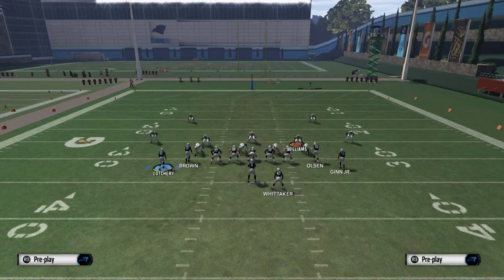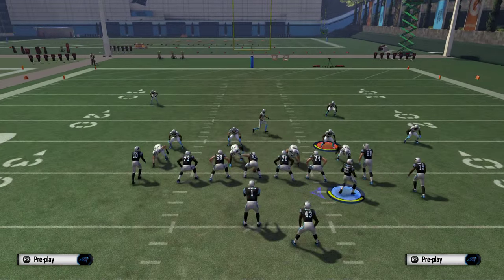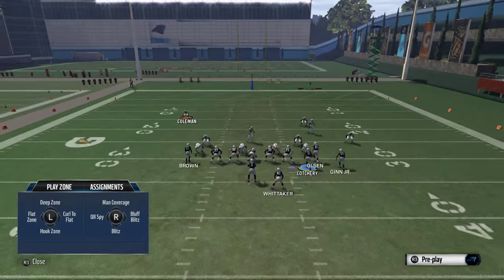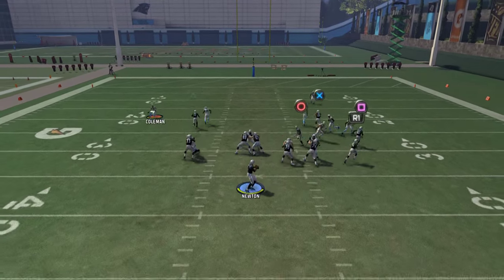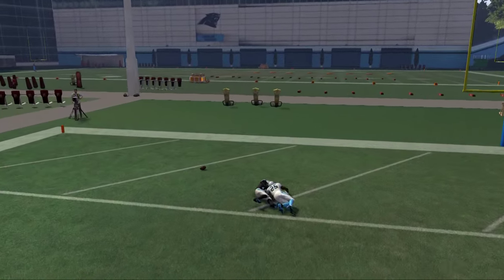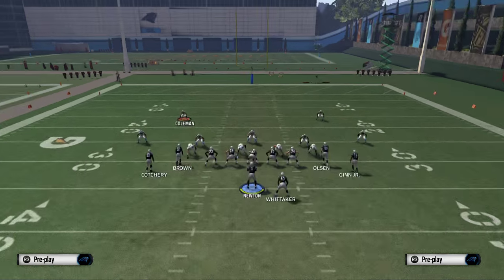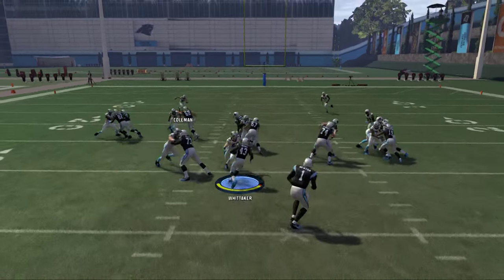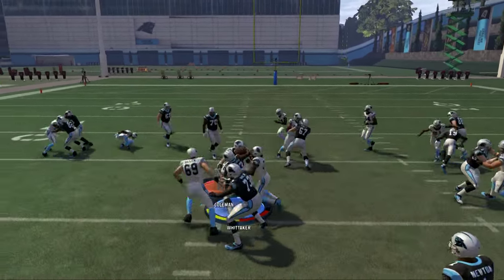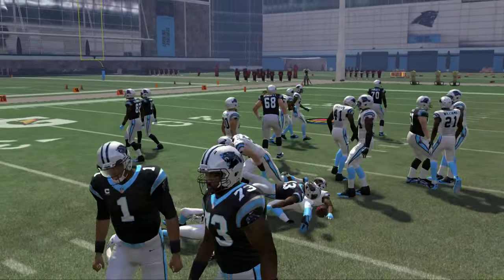What I like to do with Brown is put him on a streak. This is just in case they take the safety away — maybe trying to user him — so we can just lob it with an L1 high pass lead and let him go up and get it. In MUT we want someone better suited for that position, but as you can see it is pretty solid and effective. The beauty of this is that it allows us to get to it in our quick audibles — that's what we've got for beating man-to-man.